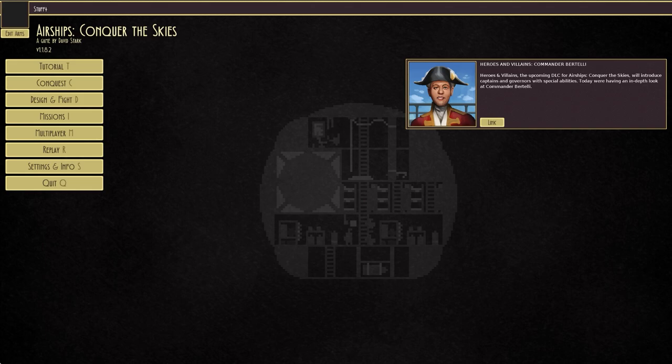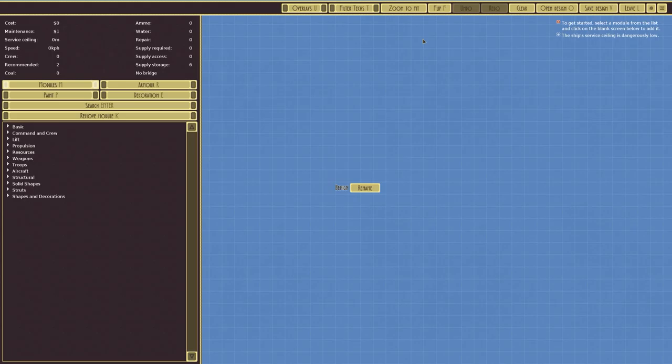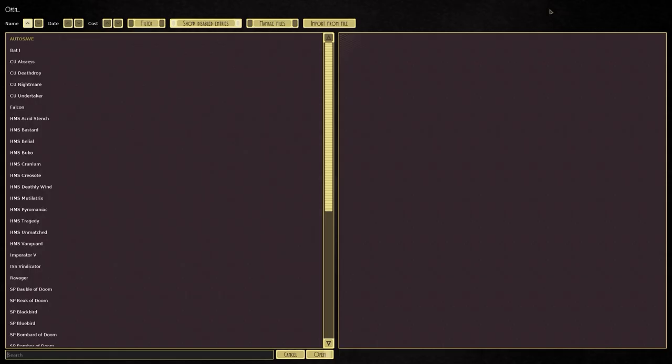Welcome back once again to Airships: Conquer the Skies. Today's beverage is a quite filling protein shake — strawberries and cream to be specific. Welcome back to the game.